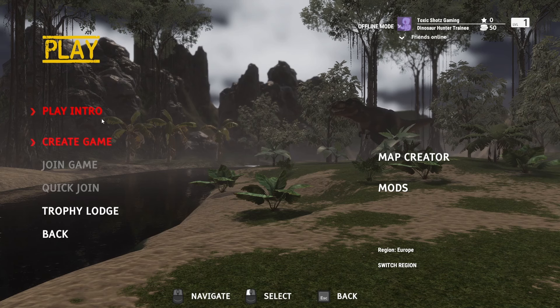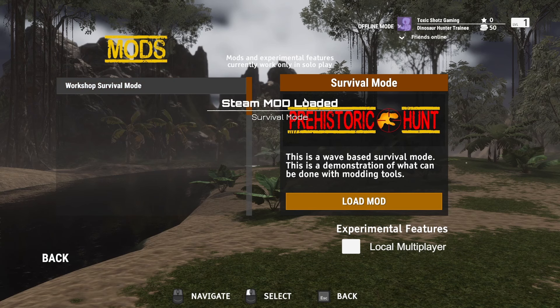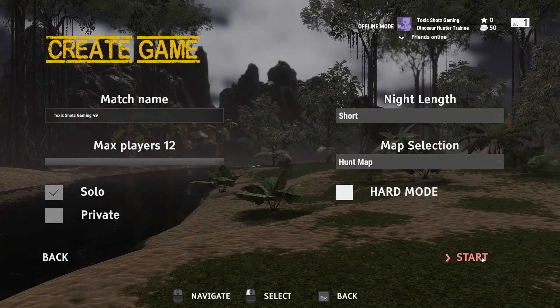To access these mods, you need to go onto the home screen, then Mods, and you've got this survival mode, which is the one I want to show you today. Click Load Mod and it will go into survival mode. You then go into Create Game — you can see that it's been loaded — and hit Start.